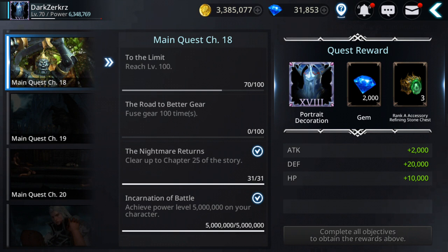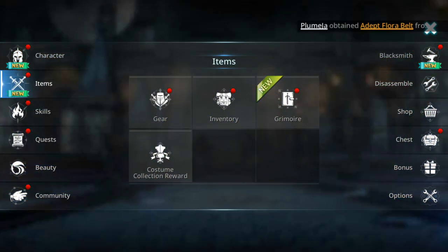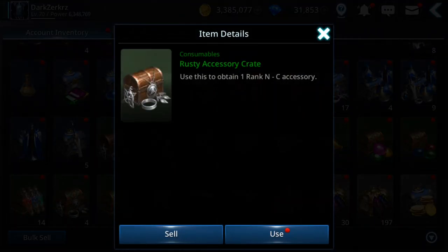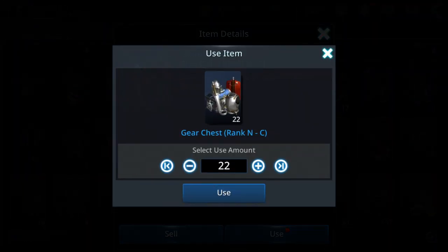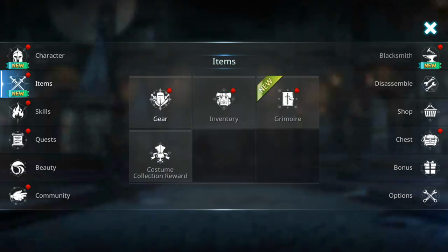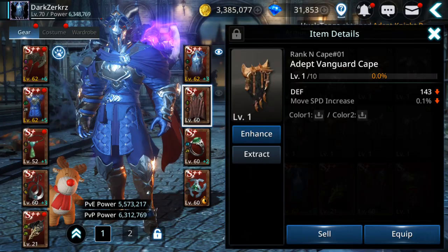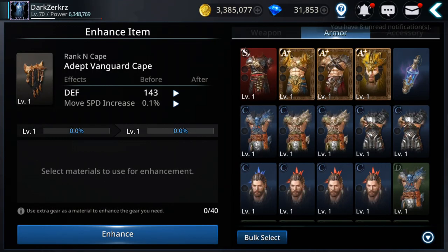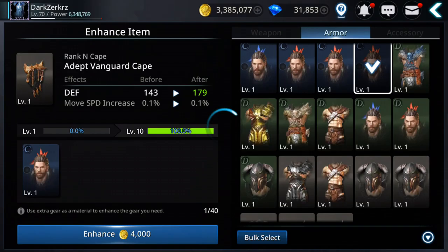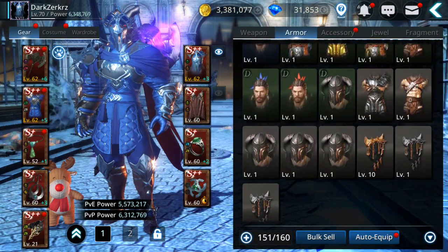Another task is to fuse gear 100 times. I recommend fusing lower tier gear — for example, rank N gear — because you get a lot of those. You can also buy them from the trophy shop. Enhance rank N with rank D or C materials — you only need one. Then save, max them out to level 10, and fuse them.